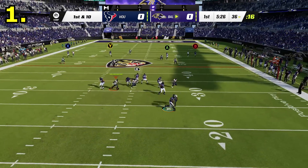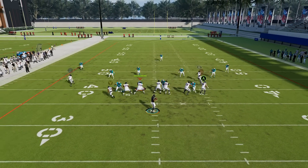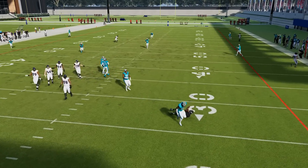Number one is containing mobile quarterbacks. This has been a problem in Madden for years. They removed escape artist from being a regular ability, which has helped, but also the defensive line is just a lot smarter this year.